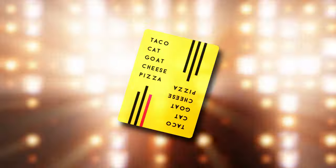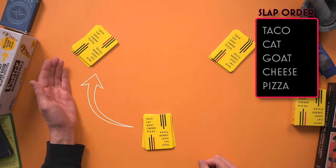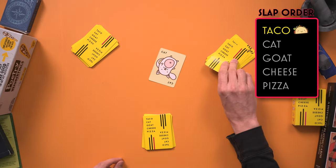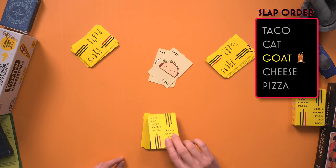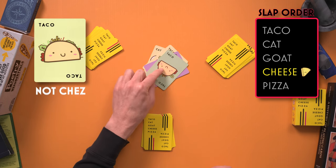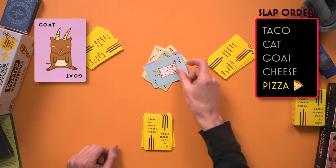The name of the game is Taco Cat Goat Cheese Pizza, and knowing the order of those words in the title is quintessential to playing this game. Starting with the player to the left of the dealer, put a card in the center face-up saying taco. If the card is not taco or a special card, the next player goes. The player to their left flips over their next card and says cat. If the card does not match the word they said, play continues. The next word you would say is goat, then cheese, then pizza. After we finish the title of the game — Taco Cat Goat Cheese Pizza — we start again with taco.